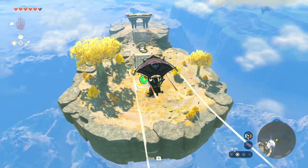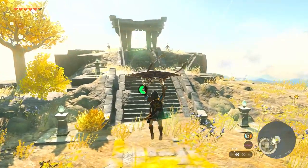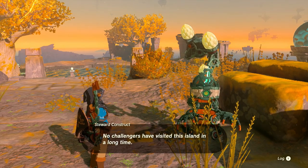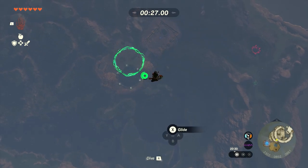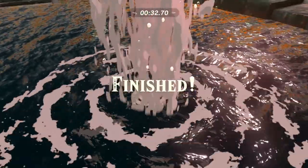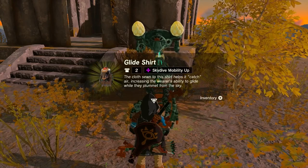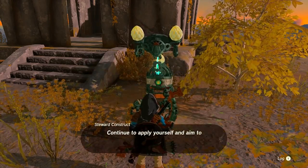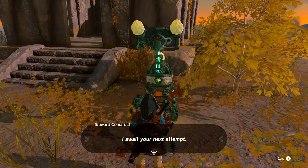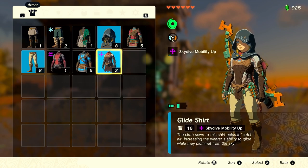Use Lindor's Brow Skyview Tower to launch Link into the air, then glide to the southwest sky island. Once you land, chat with the construct and they'll tell you about the trial. For each dive challenge, you do a practice run with no time limit, then complete the timed run in under 35 seconds, paying the construct one Zonaite charge per trial. Each challenge involves skydiving through rings — use the paraglider to reposition if needed. Once complete, you'll receive the Glide Shirt, which has two defense and a bonus to skydiving mobility.